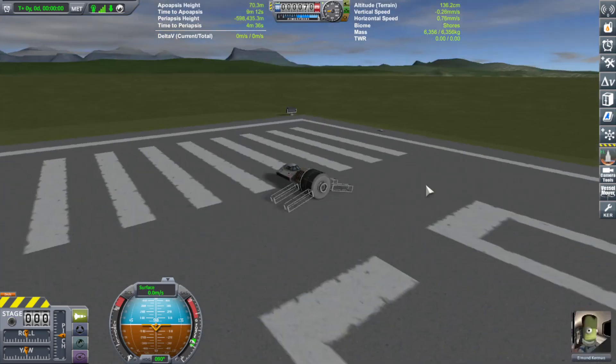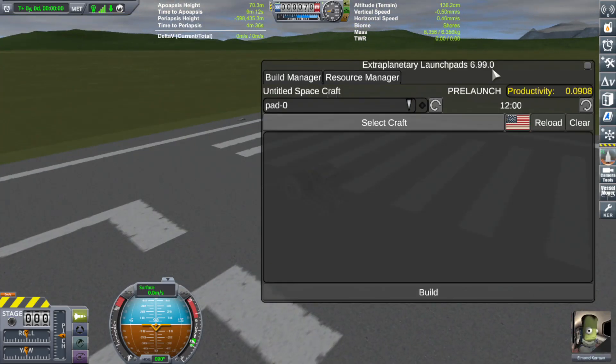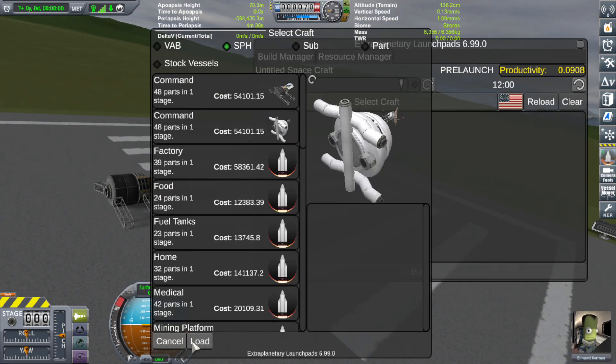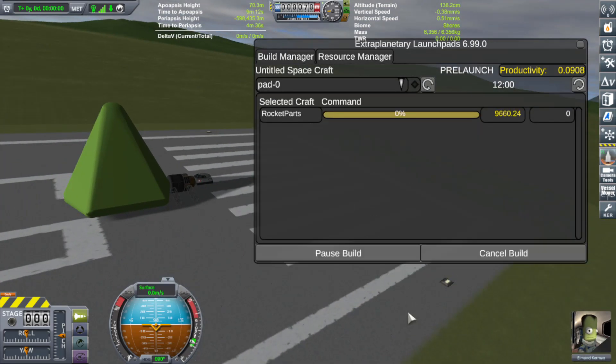You can't colonize planets without having space stations and satellites in orbits — not only orbits of the moons and planets, but also orbits around the sun in certain areas, kind of like stop-off fuel stations and stuff.